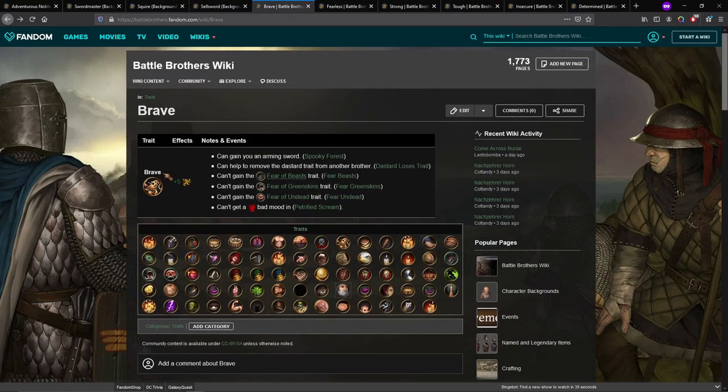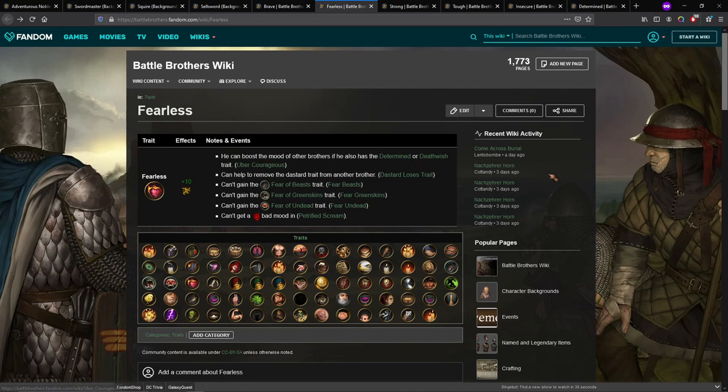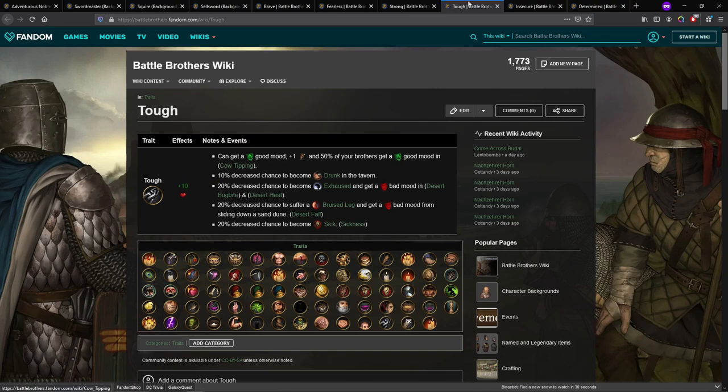Let's look at some traits. Brave is obviously fine — that's an extra point you don't have to put into resolve. Fearless is even better: 10 points into resolve means 10 points you don't have to level. I have a Fearless Swordmaster, so I only needed 50 base resolve, because 50 plus 10 Fearless plus 10 Old plus 10 Arena plus 20 Fortified Mind gets me to 100. I think I put one level into resolve. Strong is plus 10 stamina, Tough is plus 10 HP — both fine. Swordmasters notably cannot get Tough or Strong, but the other classes can.